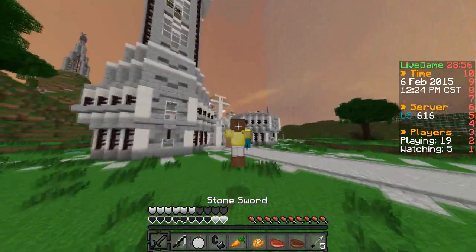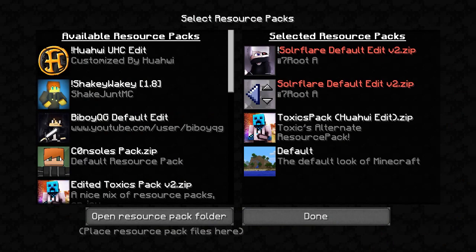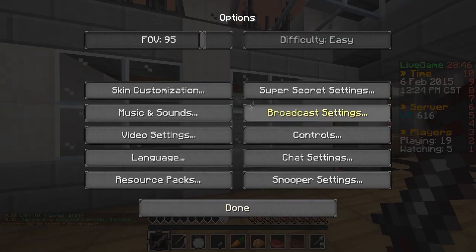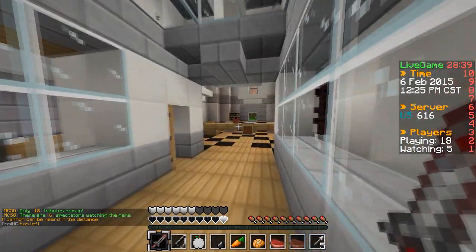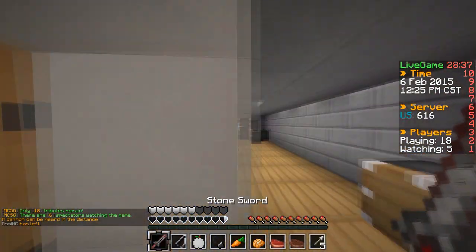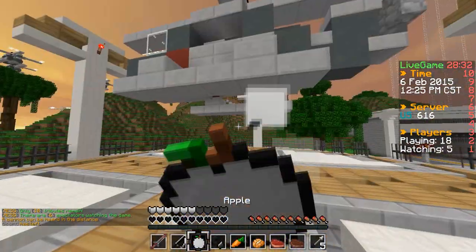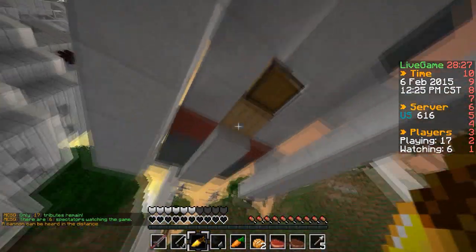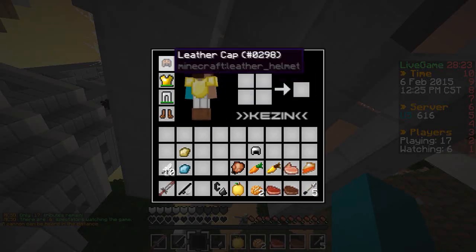Let me show you guys — if I go to my resource packs, this is the default I've been using. That's why it had the dirt texture. This is why I didn't want to use it: the swords are messed up. I put in some weird other swords and I'm just really lazy and don't want to change them back. I guess we can try and play with this version.